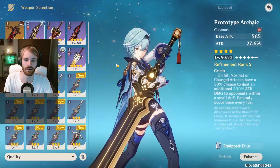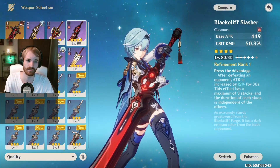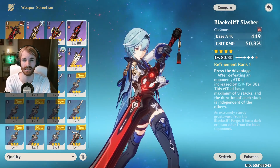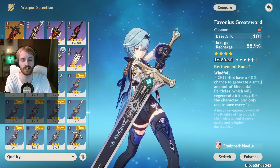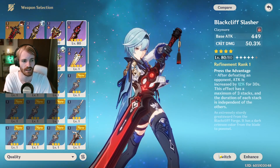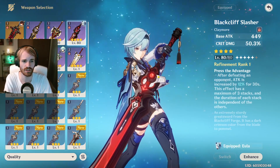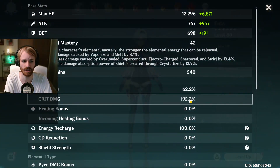Moving on to the Black Cliff Slasher — this is another technically free-to-play option. Both the Prototype Archaic and the Black Cliff don't provide crit rate or crit damage natively the same way, so our stats will change slightly. Switching to the Black Cliff, our crit damage will go much higher because it adds directly to it.